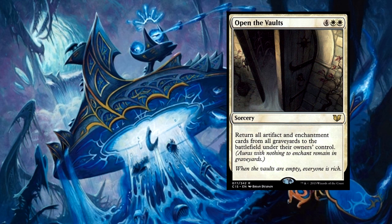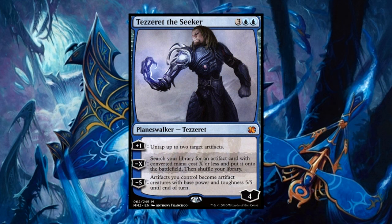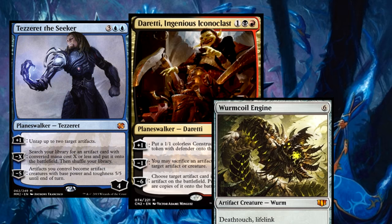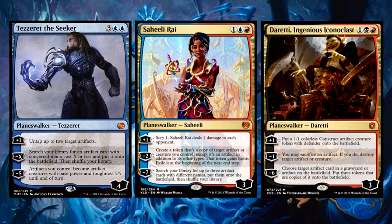Our deck runs three specific Planeswalkers. If you haven't guessed by now, Tezzeret the Seeker is an auto-include for any blue artifact deck. The new Daretti, Ingenious Iconoclast gives great utility to sacrificing artifacts and can even give us a trio of copies of an artifact — yes, I'll gladly take three copies of Wurmcoil Engine. Finally, Saheeli Rai gives us a scry with her plus-one and can give us some artifact copies for the turn. Her ultimate can tutor for any three combo pieces we might need, like the Forge, the Lattice, the Disc, or whatever other artifacts we want to play with.